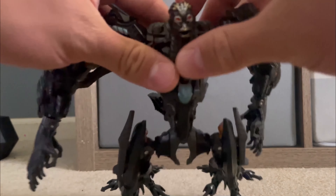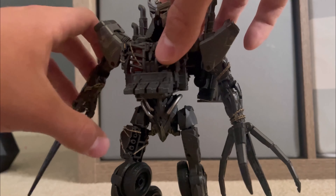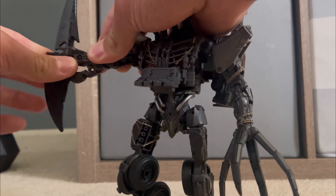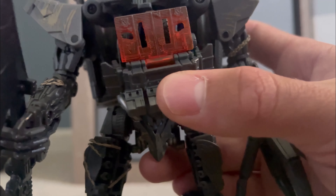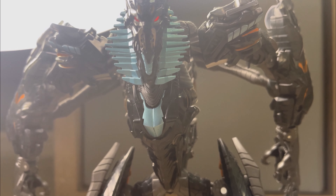Gimmick-wise, The Fallen can rip his face off and he has a movable mouth. Scourge doesn't have that, but you can move the sword so he can hold it in different positions, and you can pop off the grill to reveal some interesting details — which may or may not be spoilers to Rise of the Beasts. Something they both have going for them is light piping.